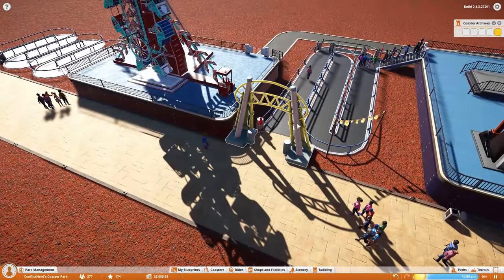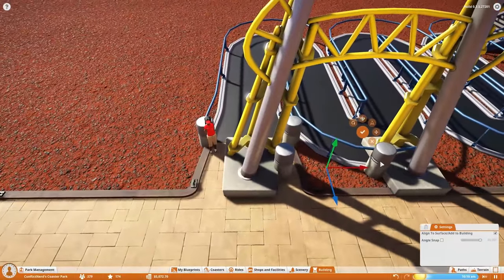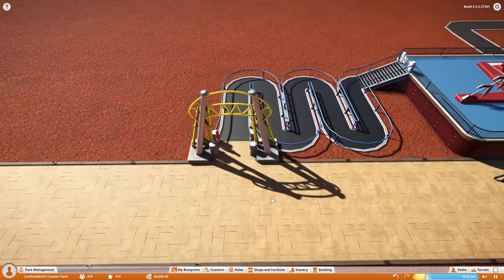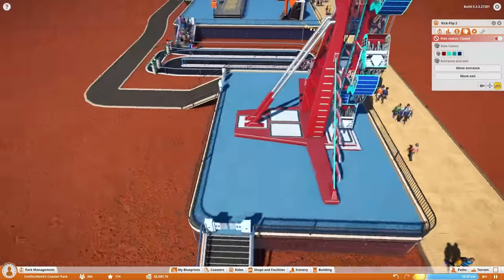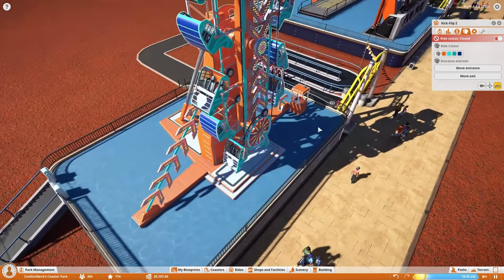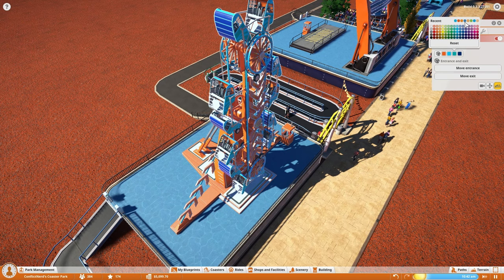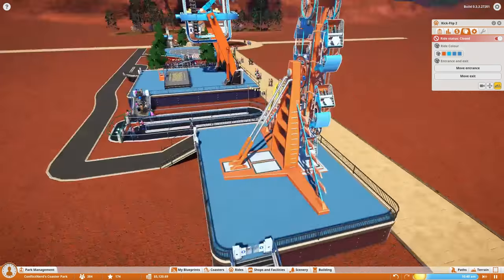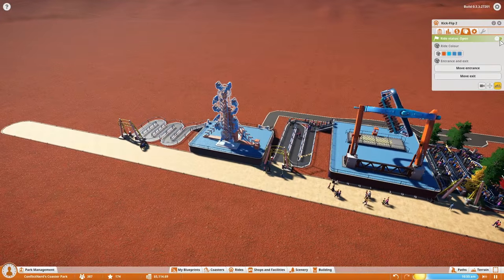I'll duplicate this fella here and run that down to the entrance to this ride, because the kickflip does actually have a sign so I can place it — that looks fine. Let's have a look at the kickflip and change its colors. The big red base is going to be orange, it's mostly blue already which is cool, but let's go for the light blue, then the dark blue, and then the dark blue again. I do like that color scheme, I really do.